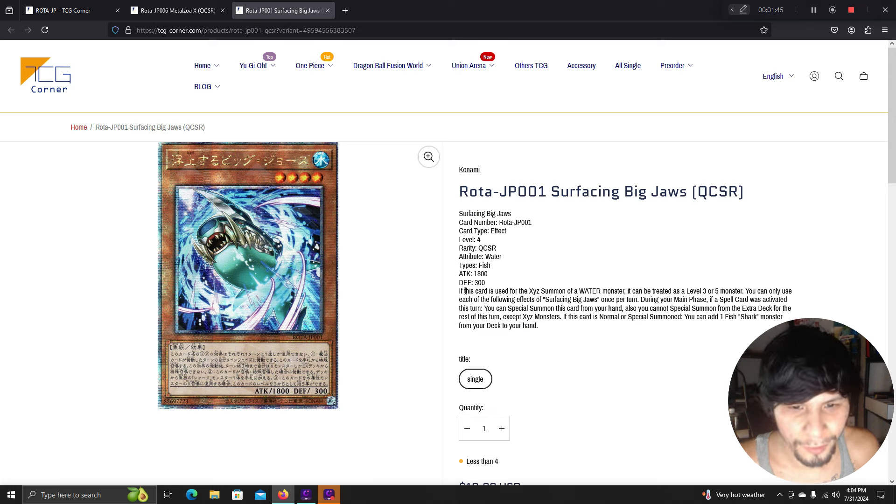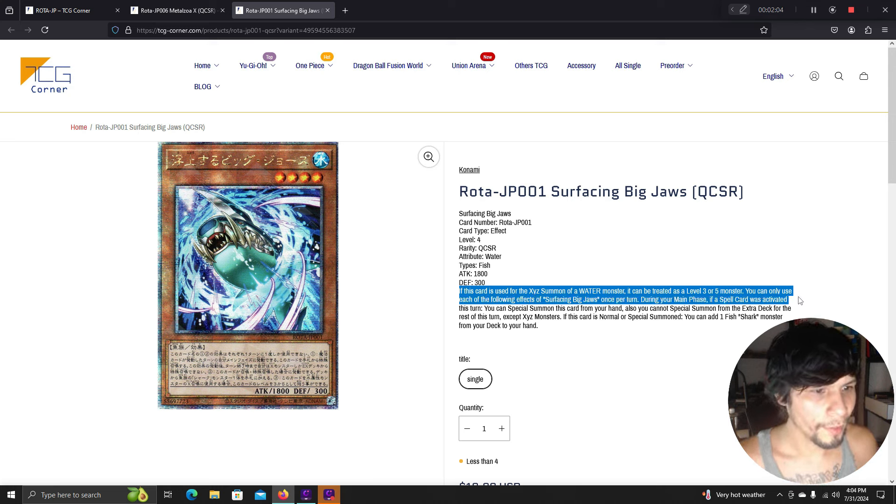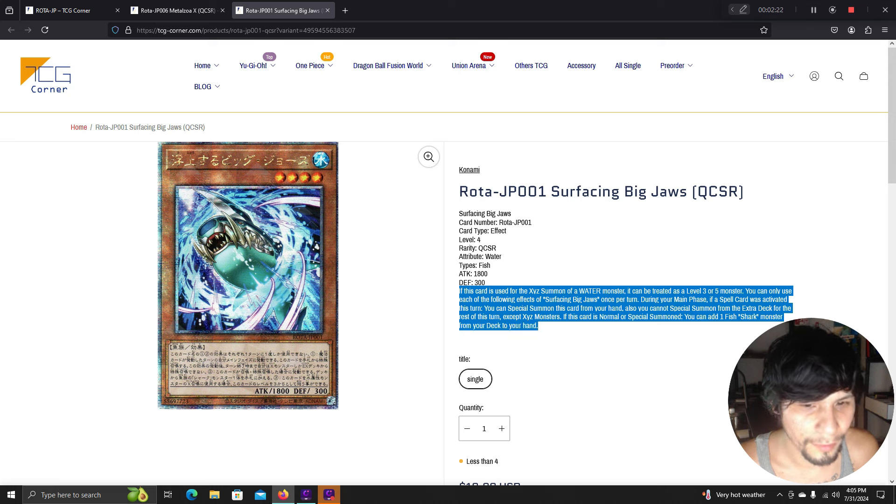Surfacing Big Jaws: if this card is used for an XYZ summon of a water monster, it can be treated as three level 5 monsters. During your main phase, if a spell card was activated this turn, you can special summon this card from your hand — but you cannot special summon from the extra deck except XYZ monsters. If this card is normal or special summoned, add one fish shark monster from your deck to your hand. Not a bad card.